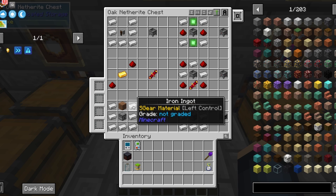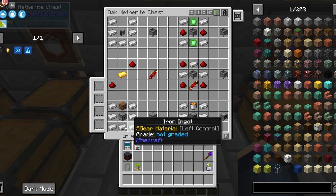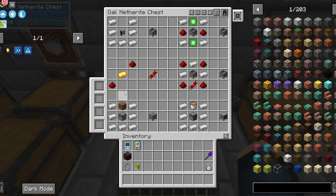The next is the bee catcher — it catches bees. It needs bee cages to operate. To craft it you will need seven iron ingots, a dispenser, and a dirt block.